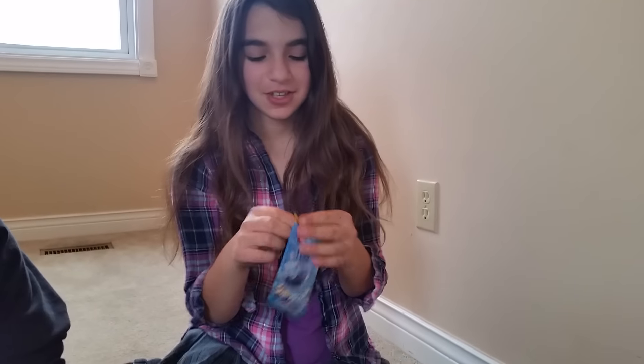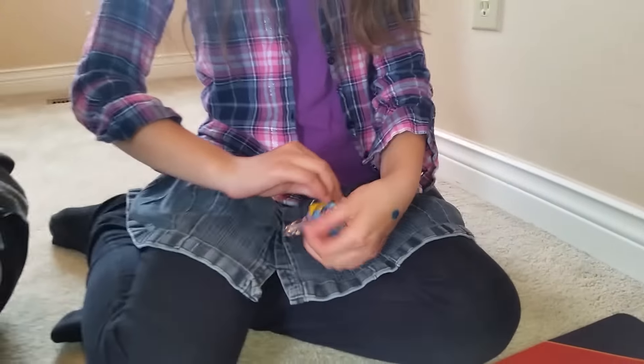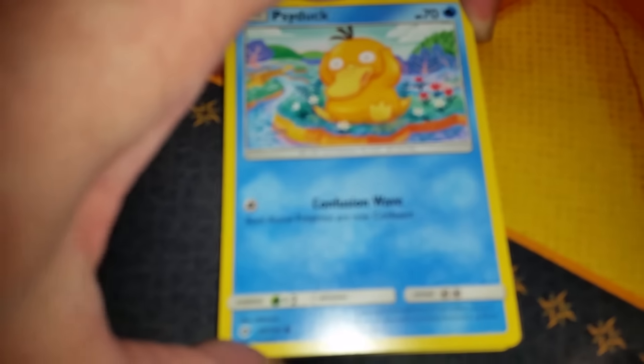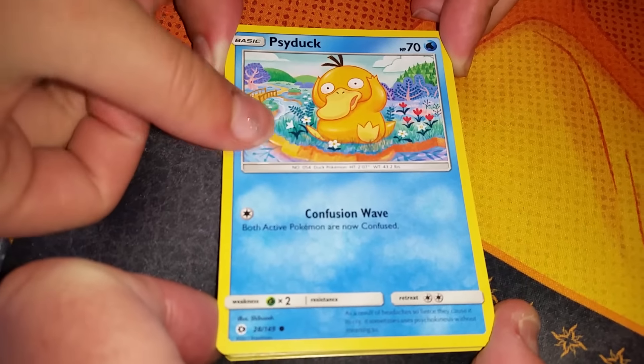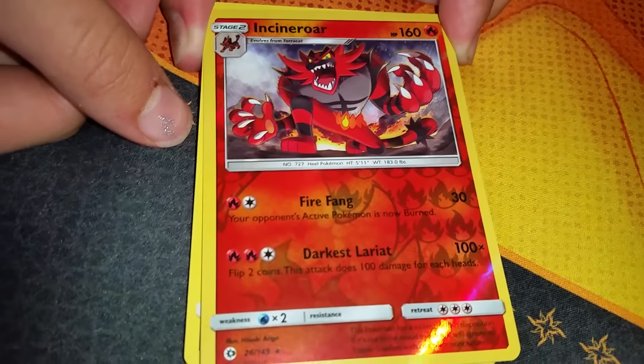Sis10, who are you grabbing first? Is that the Primarina? Four from the back to the front. We start off with Psyduck — we should have started with an energy, so something's not exactly right, but we'll move on. It's an Incineroar — that's a reverse holo rare, which means the card trick was done wrong, but that's okay.